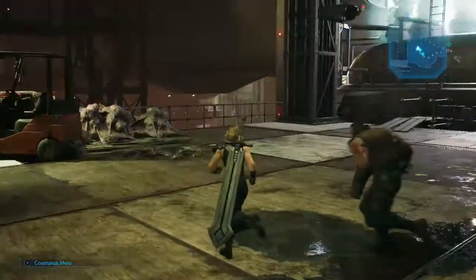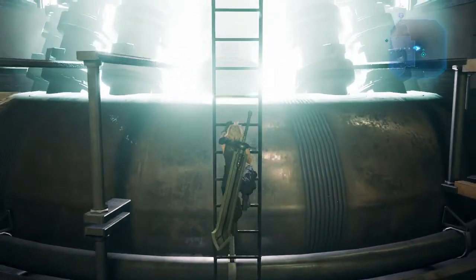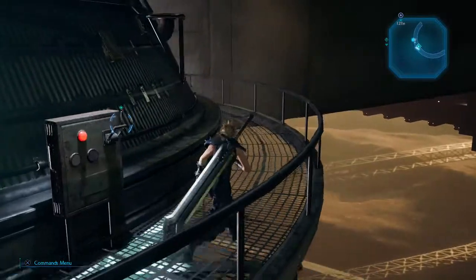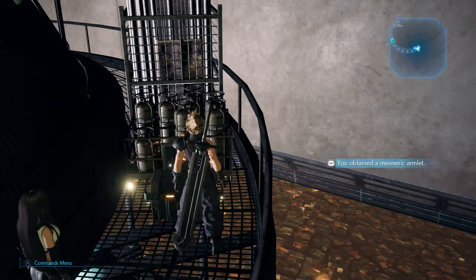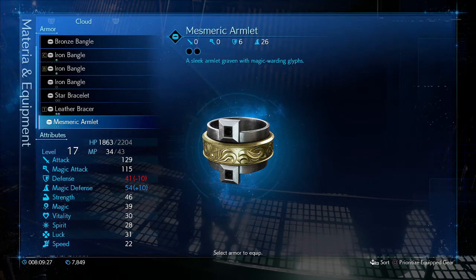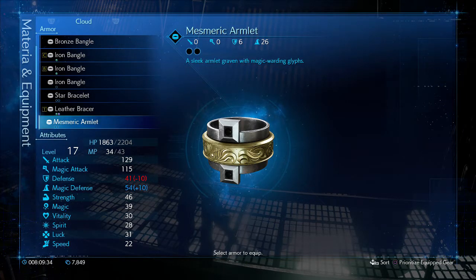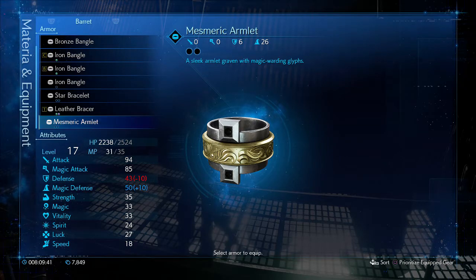More boxes — I think that's good. I'm going to go turn this lamp off now. Have we got any other items along here? We do. A mesmeric armlet — oh, that's a new one. Let's have a look at that. Drops Cloud's defense by 10. Can anyone else benefit from that? It drops Barrett's by 10 as well. A shrimp teeth is going to drop those by 20.